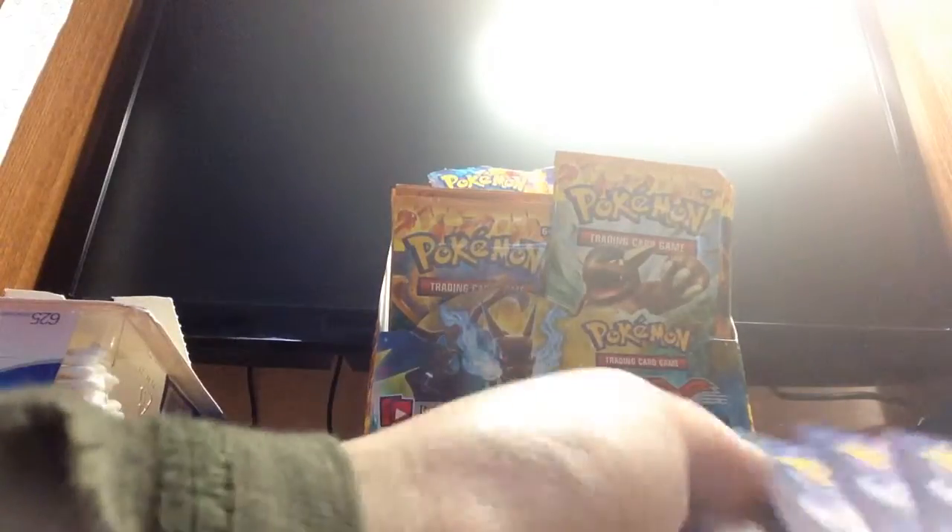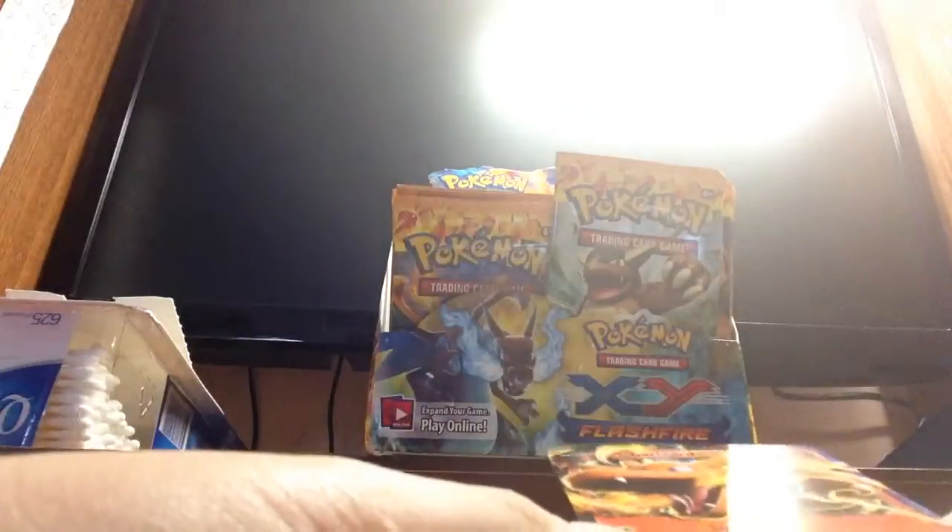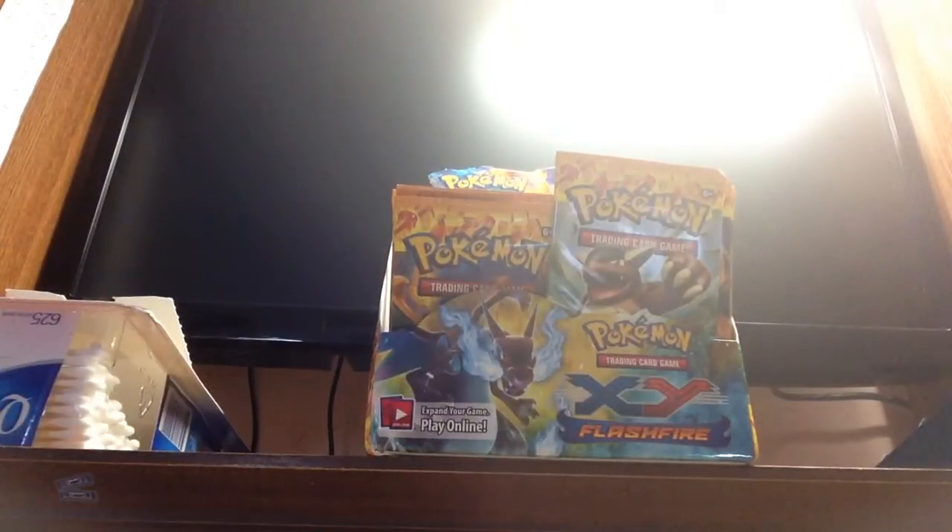Next pack — the Mega Charizard pack. Hopefully I get a Mega Charizard, because like I just said, that's what I'm aiming for. We start out with a Flabebe, Geodude, Feebass, Bugmite, Caterpie, Trick Shovel, Sligu, Lysander, a Lopunny — and wow, a Charizard EX! In the last video I got a Toxicorak EX, and now I got a Charizard EX. Awesome.